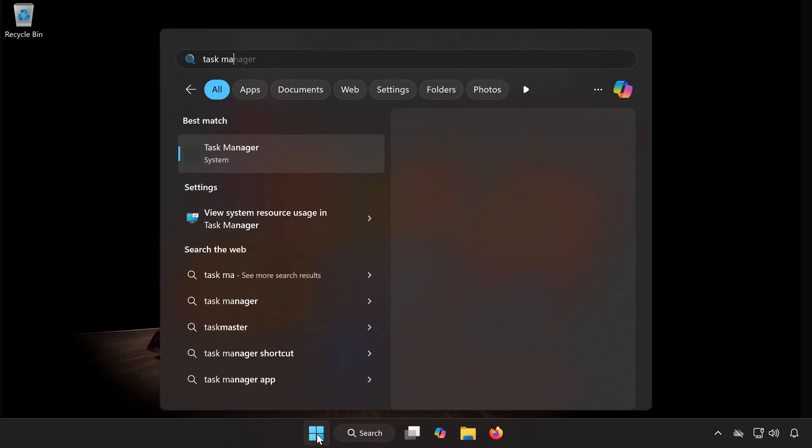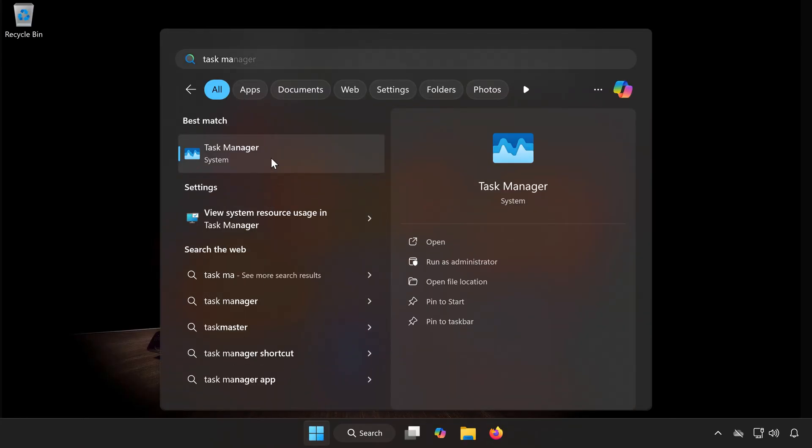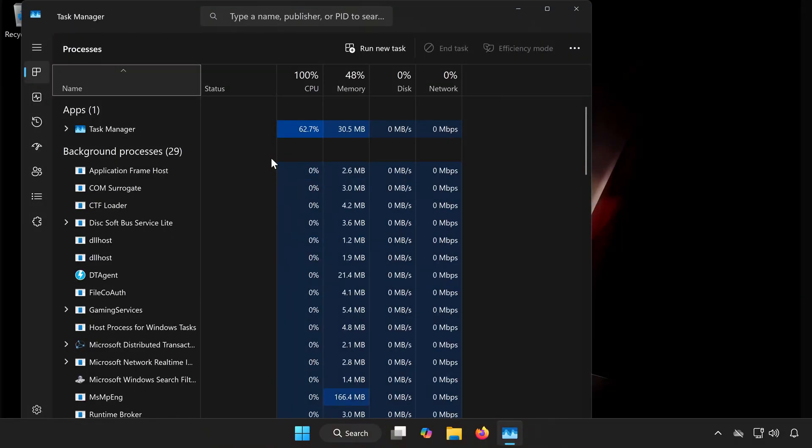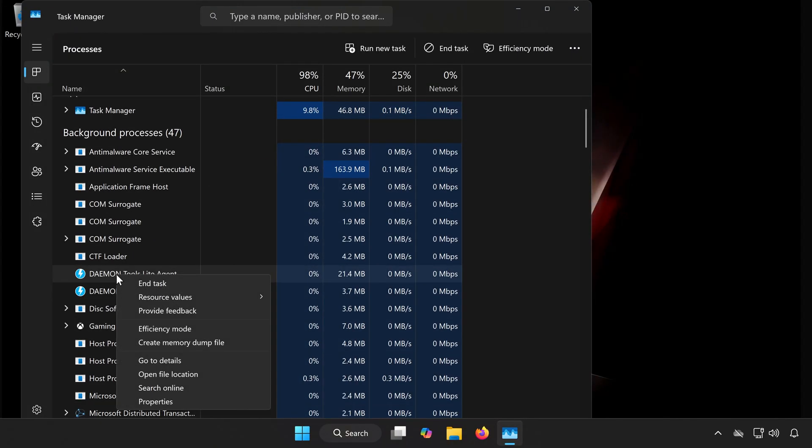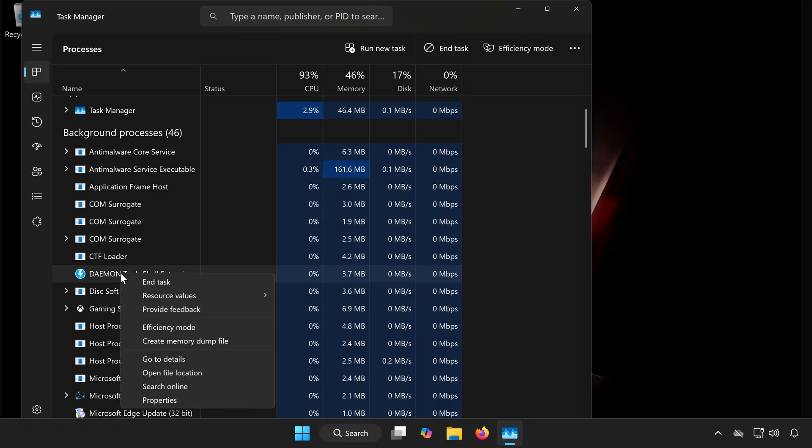First, open the Start menu and type Task Manager, then open Task Manager. Look for any Daemon Tools services running in the background, right-click each one, and select End Task. Do the same for all other Daemon Tools processes you see.